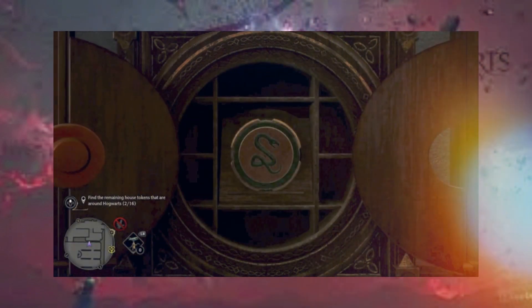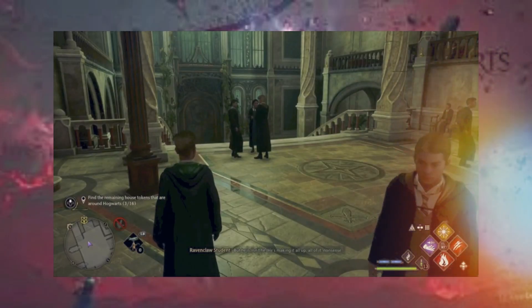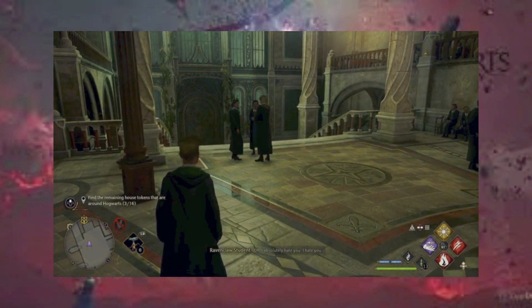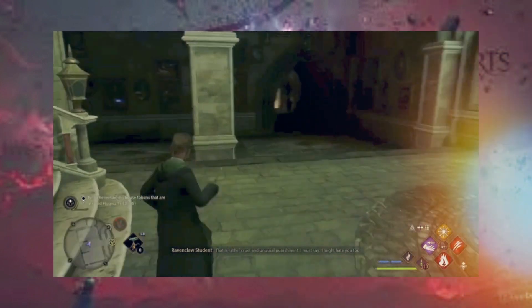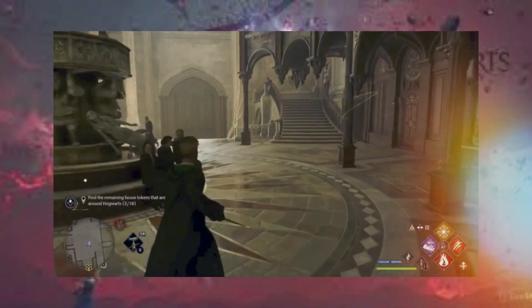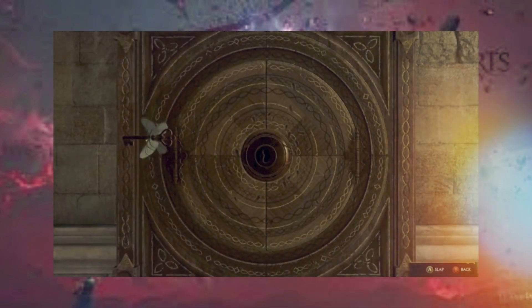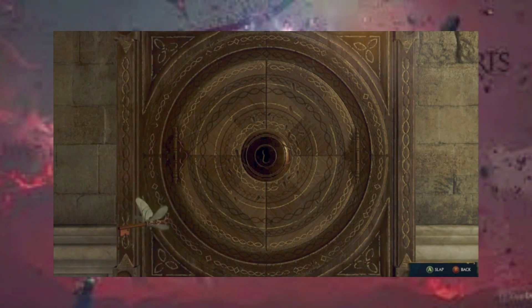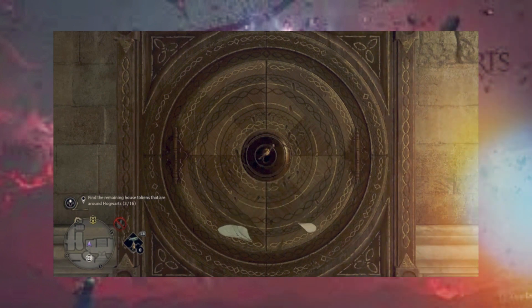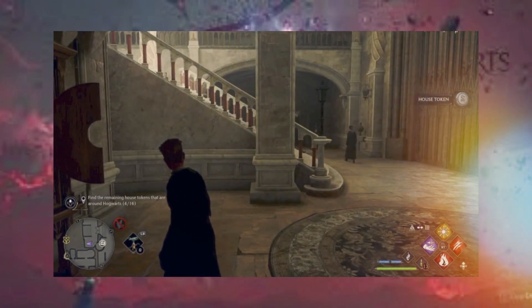And this is location number three. On to the fourth one, which is in lower central hall. I'll meet you over there. From the library, head towards the Herbology greenhouses. The next key is right here. Follow it to the other staircase, close to the Transfiguration courtyard. Next location is over by the potion classroom which is right down that corridor. I will meet you over there.